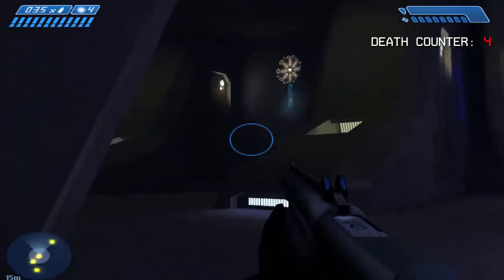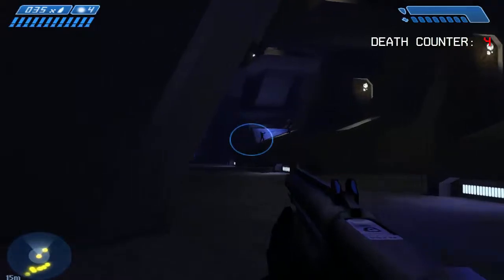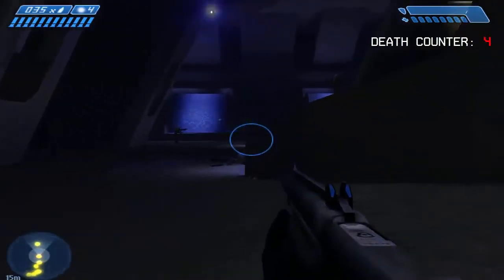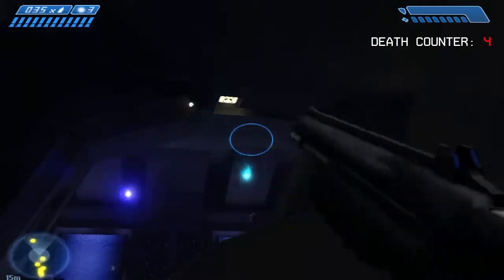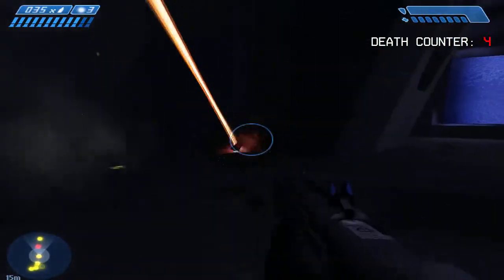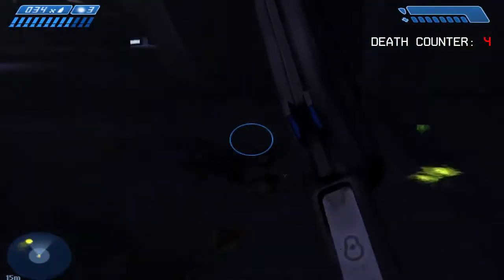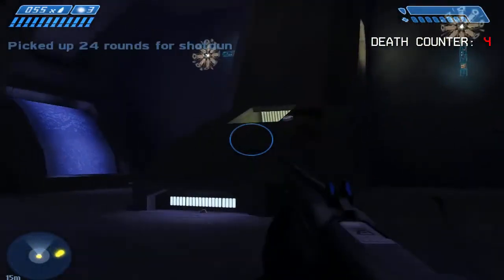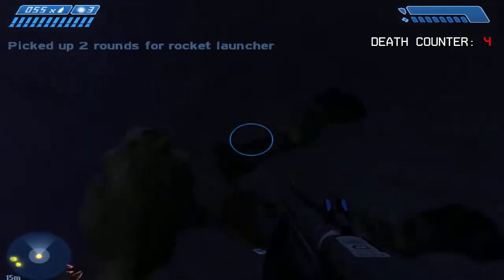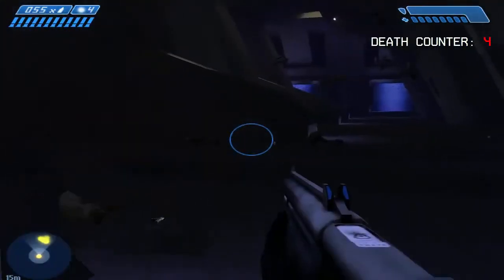Now, working our way forward to the next set of security doors, and we have company. Grabbing rounds for what we can, and looking for hidden weapons caches like that one.